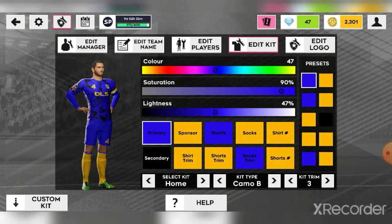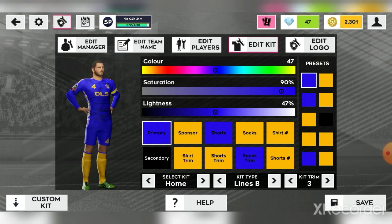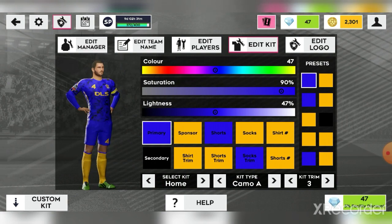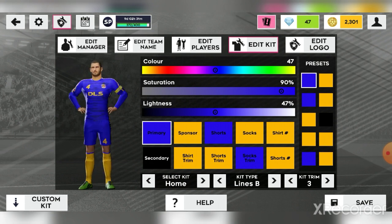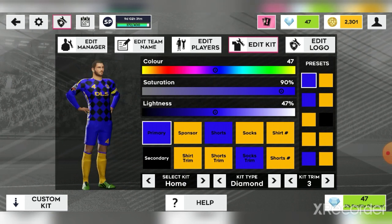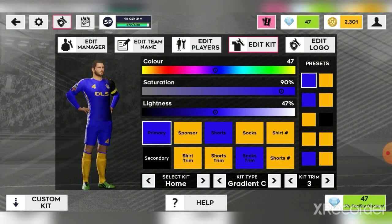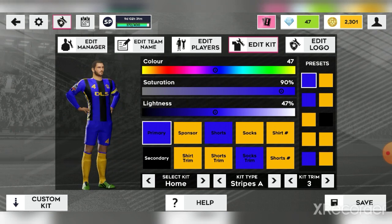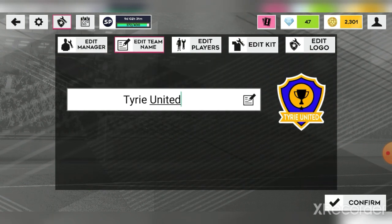They've added a few new kits: Camo B, which is my favorite and what I've chosen, Camo A, Lines B with small and large horizontal lines, vertical lines, a dots pattern, a diamond pattern instead of squares, and Gradient C where most of the kit is one color and one side is a different color. I really like that one.